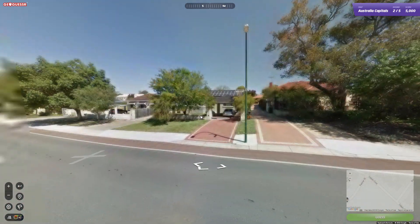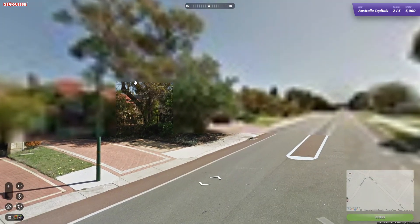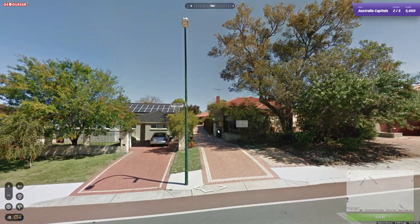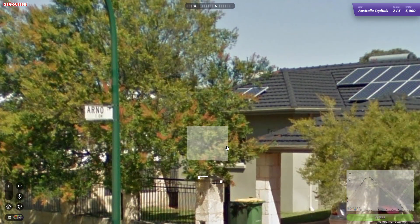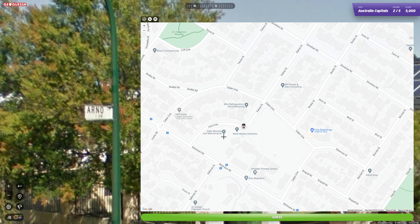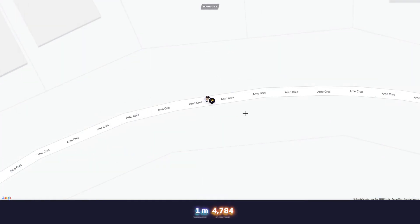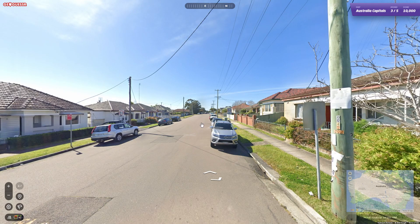We can get the street name here and we should be looking good. It's Witchman Street — seven honor, she's there. One meter away — that was a fairly easy one.